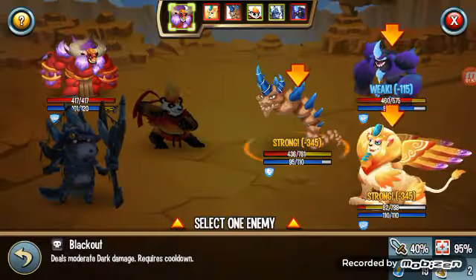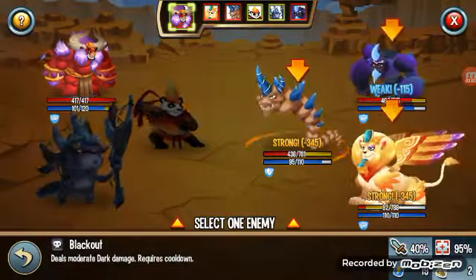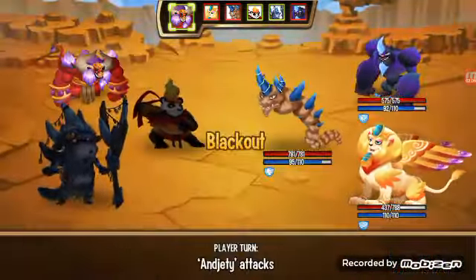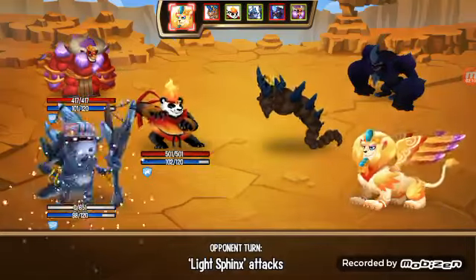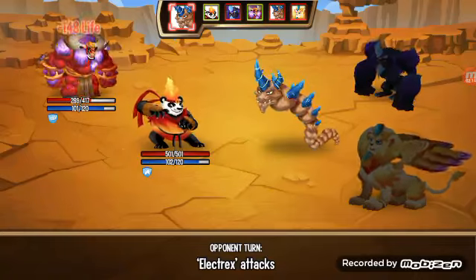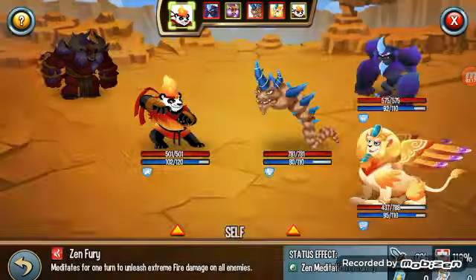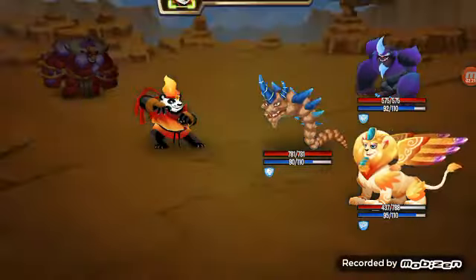Blackout 345, Ghost Cloud 28 - let's do a little Blackout. Oh, I missed! Dazzle - every magic type has that. Let's see, 15 damage. We're gonna kill you guys with a little Zen Fury. I love this one.